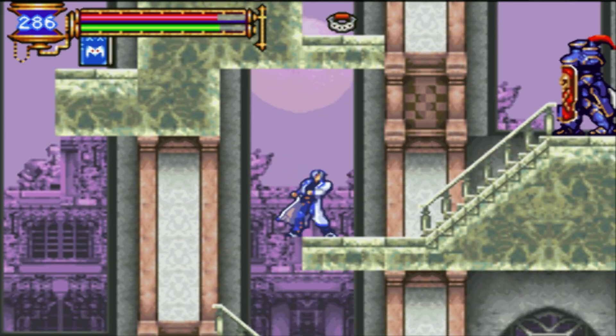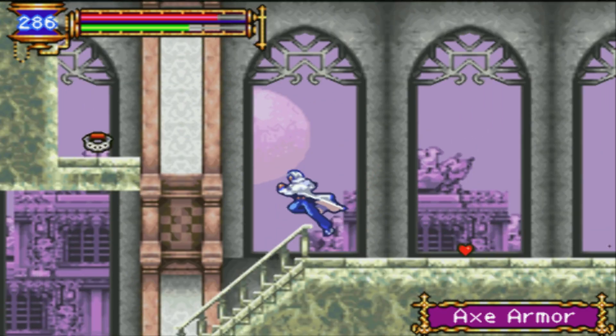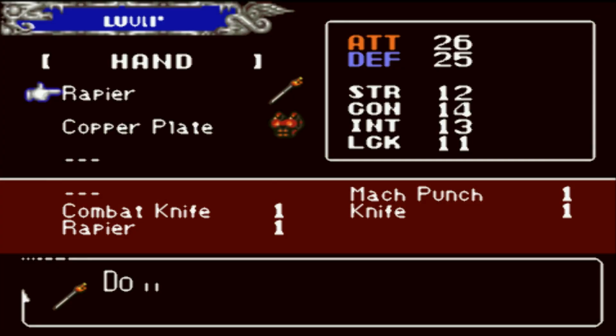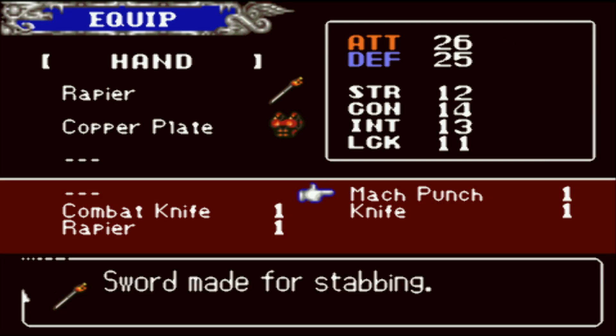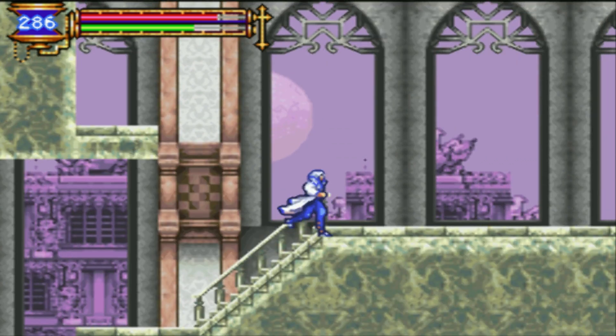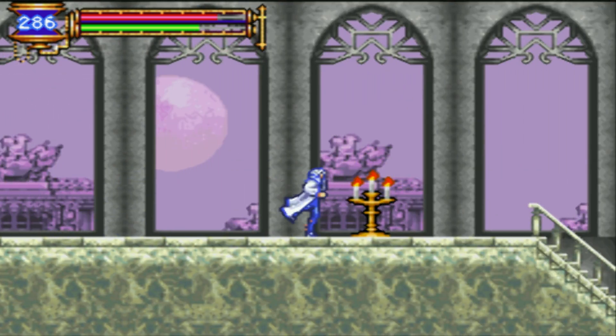Aria of Sorrow has some of the best music for the GBA. Oh no — it's an Ancient Book! And Mock Punch — throws punches faster than the eye can see. So it's basically Kasegrum but the blunt version — a Kasegrum blunt weapon.